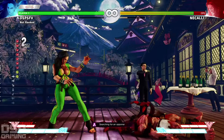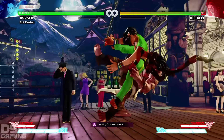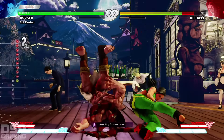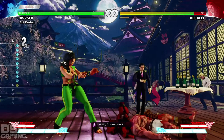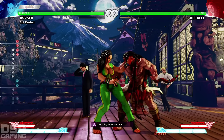So after that, on hit, she can either do this or this. Or she can do this — two different variations. Pretty much the same thing though. That's the light version. The heavy version seems to be an anti-air.